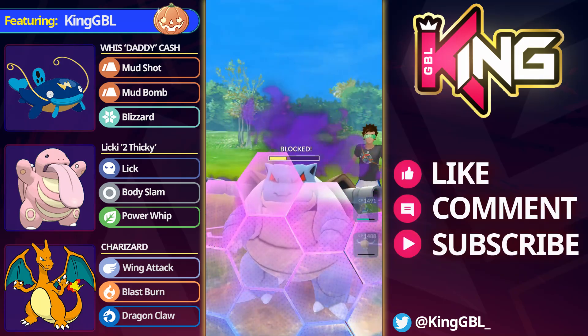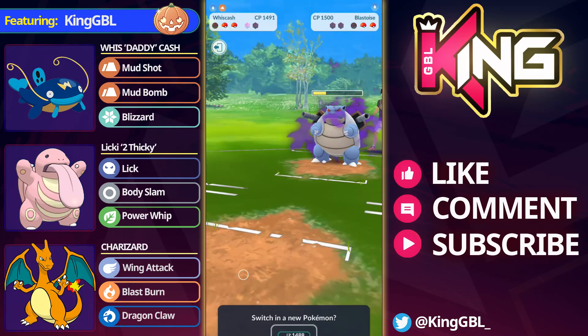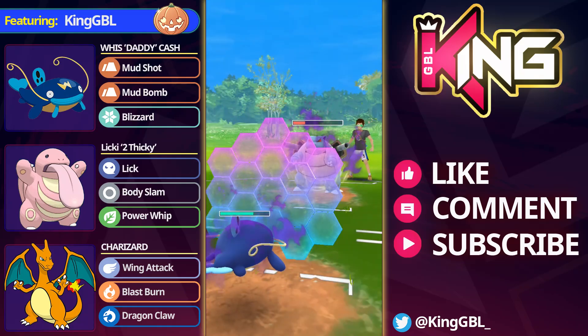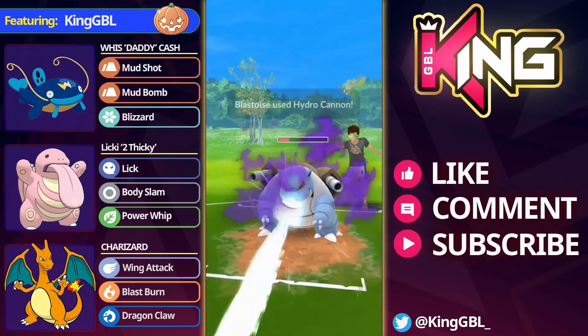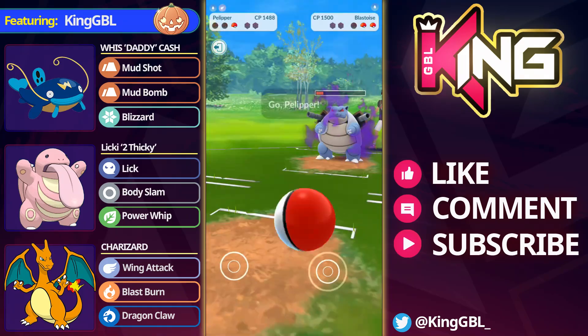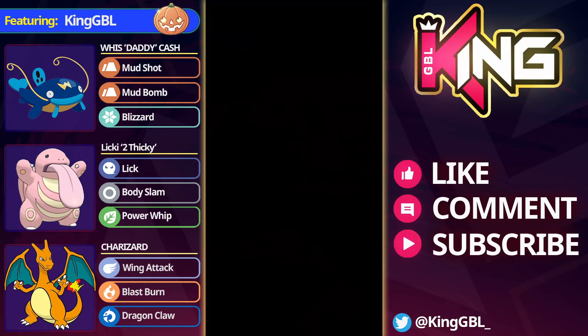Gligar coming through, we're going for the Aerial Ace and the Blastoise shields it. Whiscash doesn't really enjoy these single turn moves too much, especially from a Shadow Blastoise. Hydro Cannon coming through and it over farmed an absolute ton - no opportunity for a catch here. My only win con was to farm it down but that Hydro Cannon just completely tore through me, so good games to Jai. Pelipper is going to get pissed on down here as well and that's a good game.